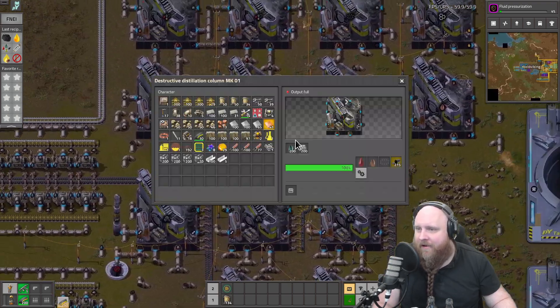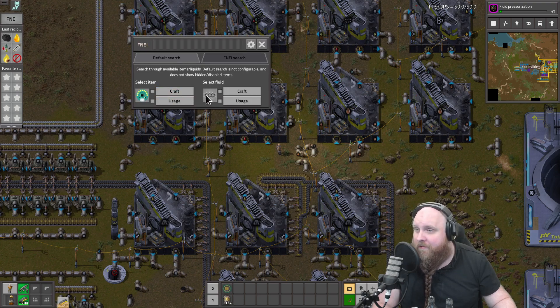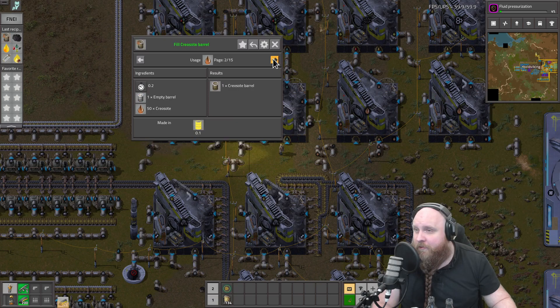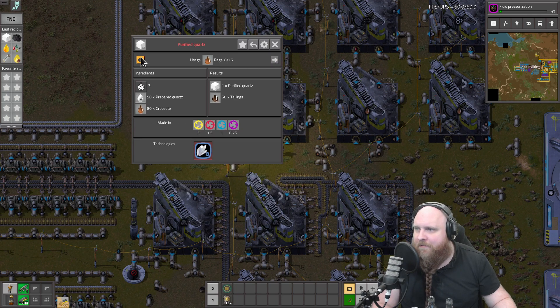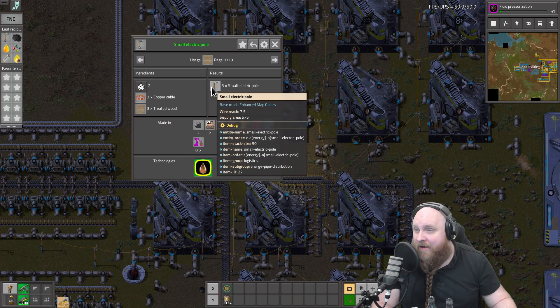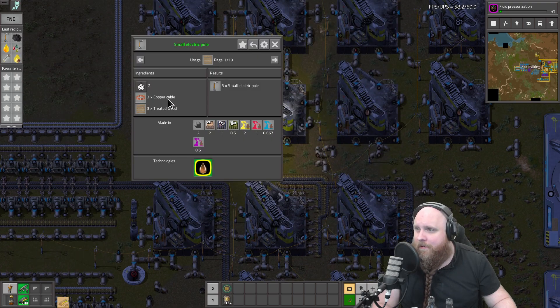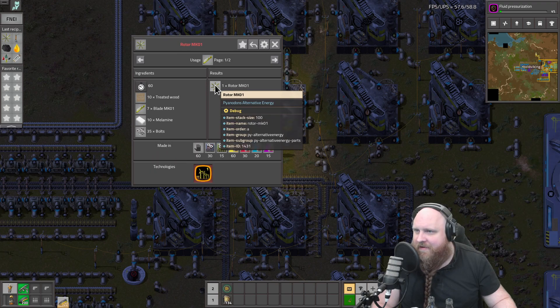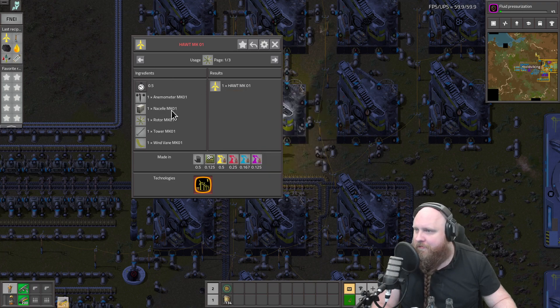We cracked the tar into pitch, middle oil, and creosote. Creosote is something we're going to need quite a lot - the big product number one right now is treated wood. Treated wood is what we need for the wooden fence, and also for small power poles - we can make them in the pocket but they require a full log; treated wood is just way better. Creosote also goes into blades for rotors, which then feeds into an alternative energy path where we can make wind power - I'm looking forward to that one.